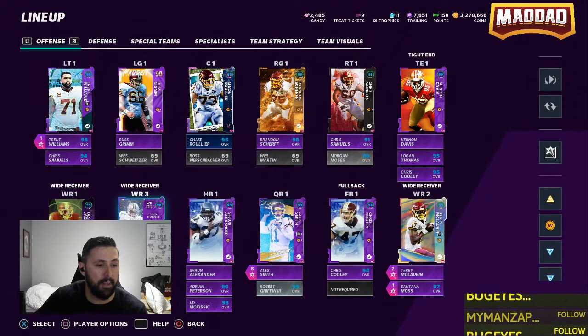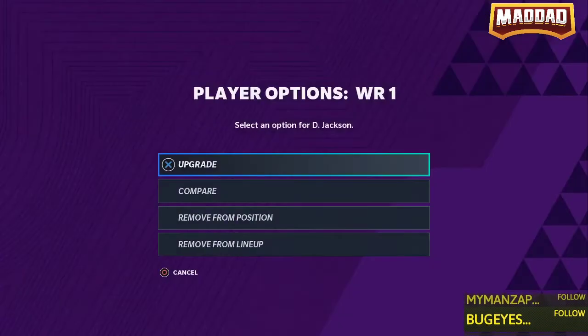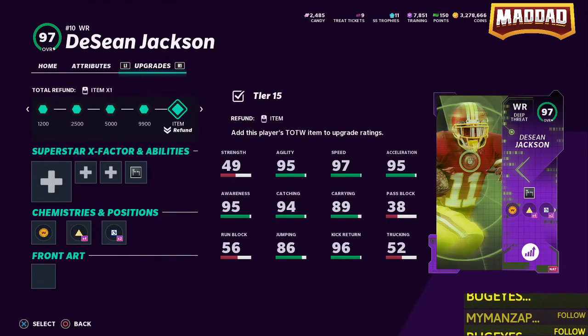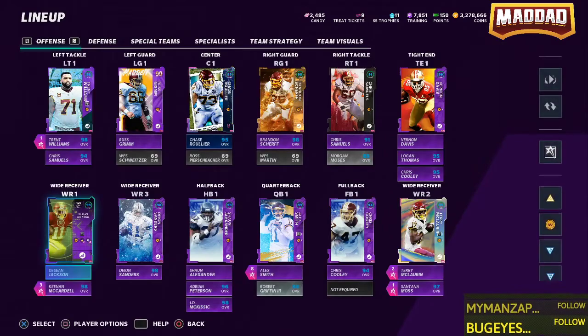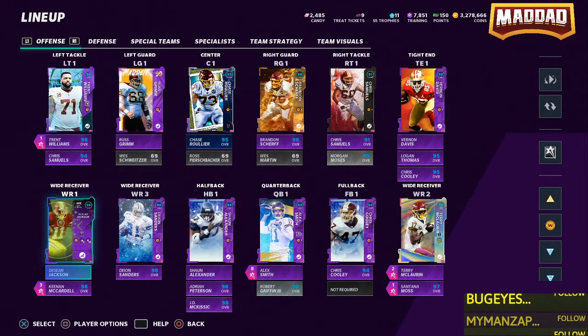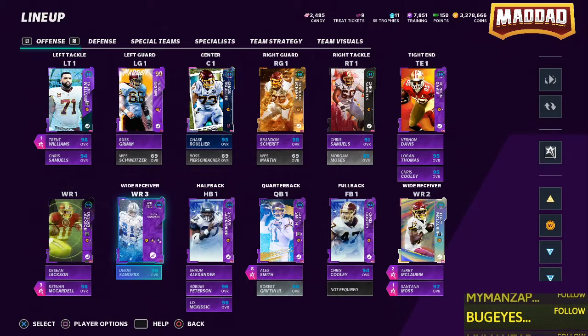We've got the newly powered-up DeShaun Jackson. His attributes: 99 speed, 99 jumping, 99 catching, 93 catching in traffic, 97 spectacular catch, 99 deep route running. If you put play fake on him he gets all of that as well with his speed, acceleration, and awareness. He's one of those guys you don't need sprinter on - you can add agility by taking sprinter off. Shoutout to nephew on YouTube for that tip.